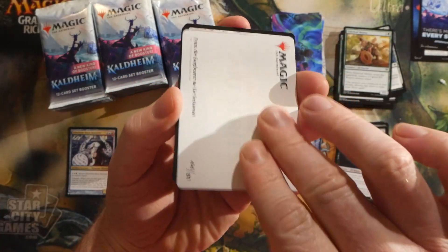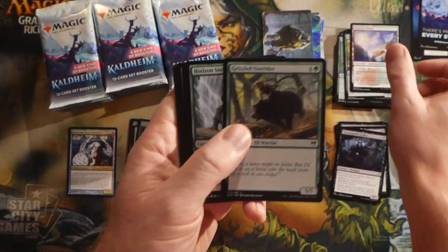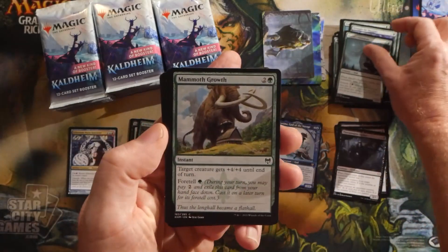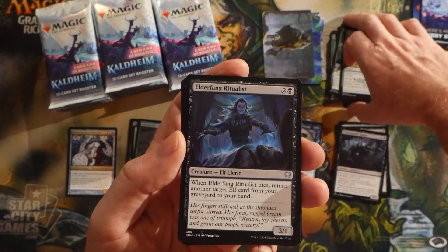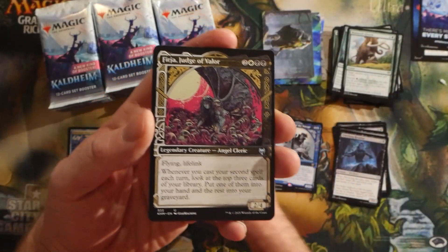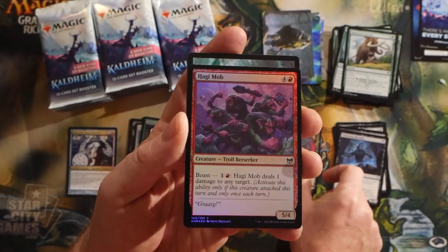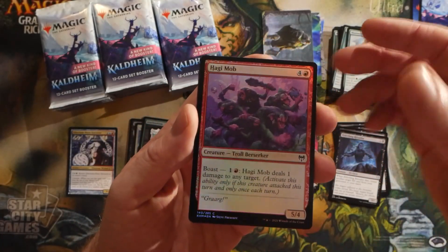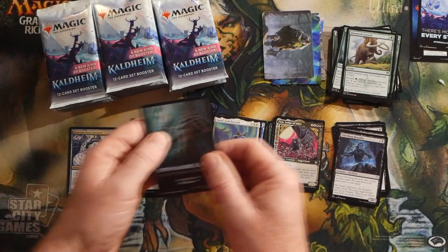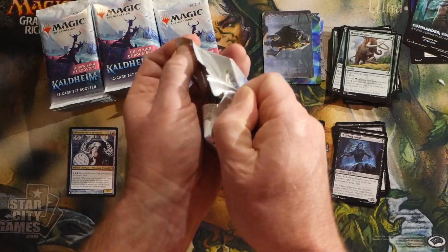If that's what you guys had to go through as well, let me know in the comments below. We got Mammoth Growth, and then our rare for this pack was Sigrid, God's Favored. We also have a foil showcase Fearja, Judge of Valor, and our foil was Haggy Mob.